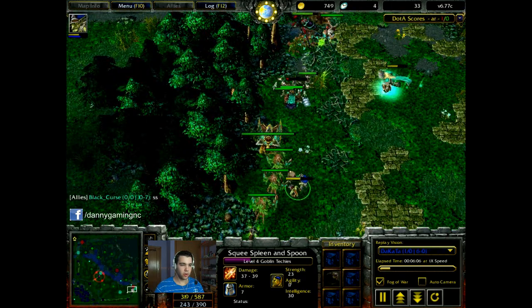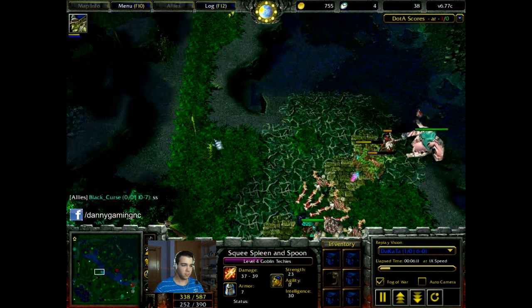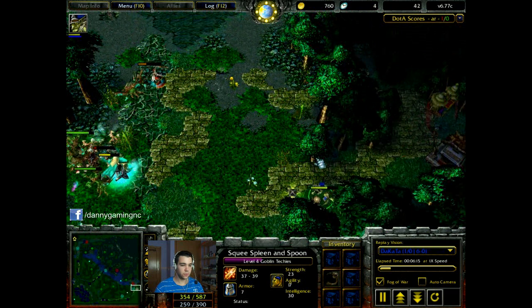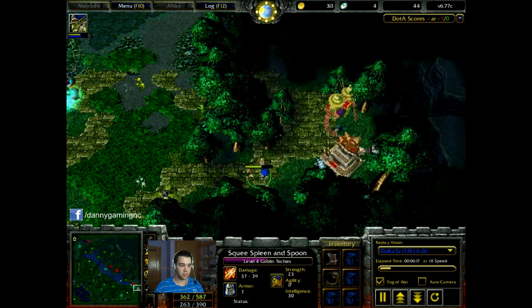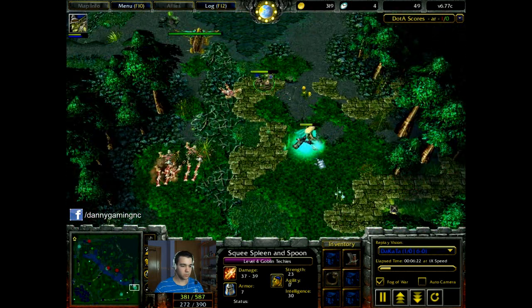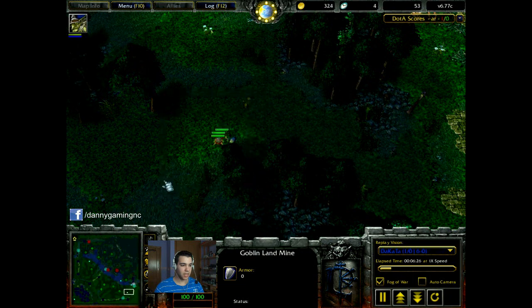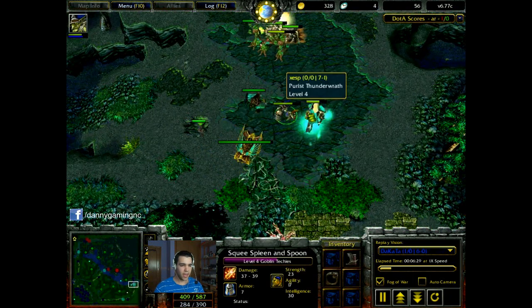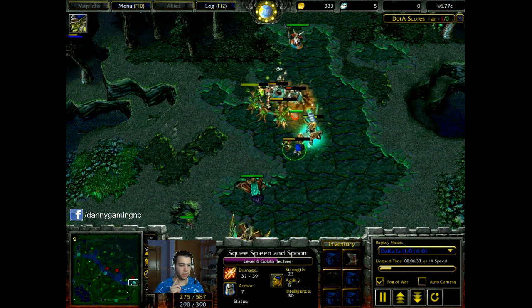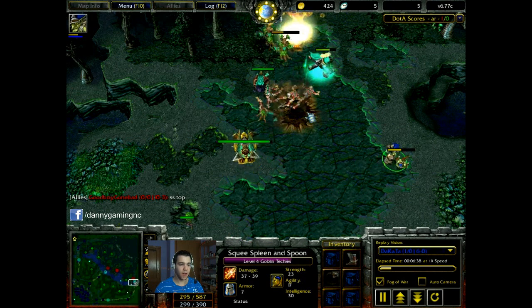I am level 4, four minutes into the game. Definitely the kill from Patch with my mines right here gave me an advantage in levels and gold of course, because with first blood we all know we get 200 bonus gold. So I'm spending my mana with these mines right here — they are 3 right now. And there is one more thing, maybe it's gonna be one or two minutes later from now.